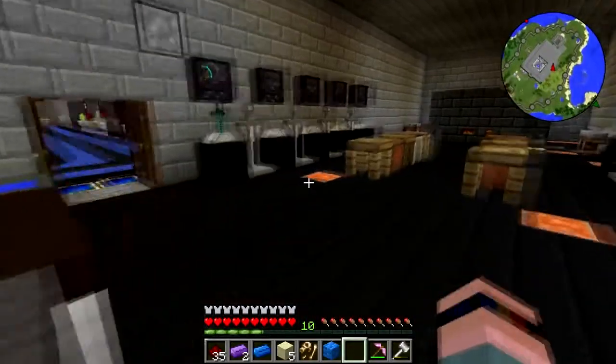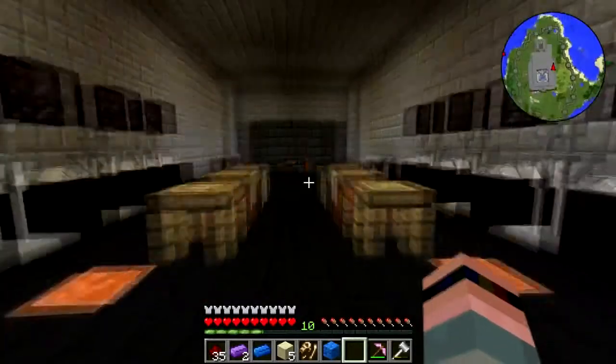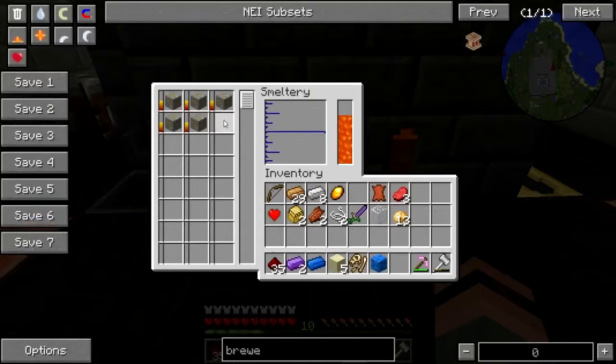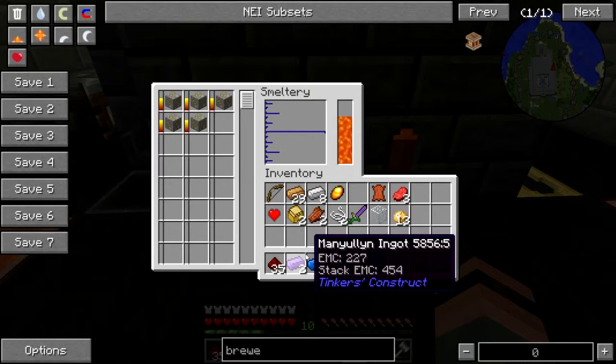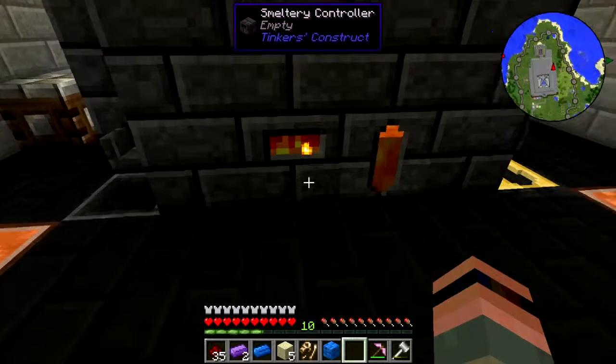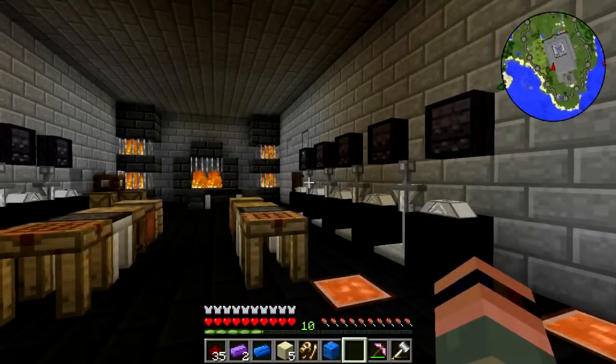We'll take that back to the place — you know, the place, the storeroom. Yeah, I do have enough bronze. Did I happen to put any vanilla furnaces in here? I didn't, that's okay. There's some in the kitchen.